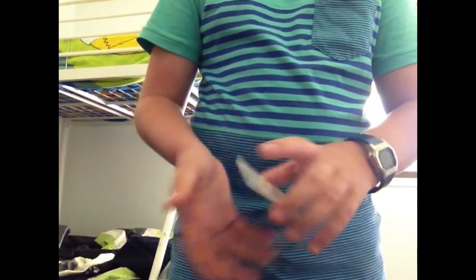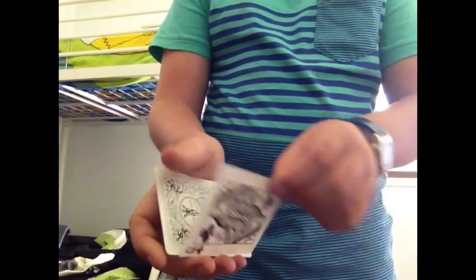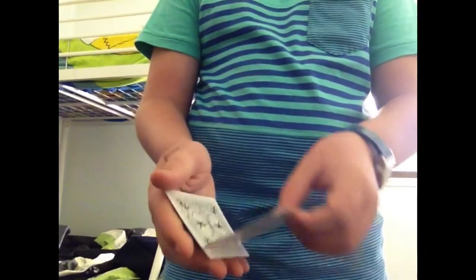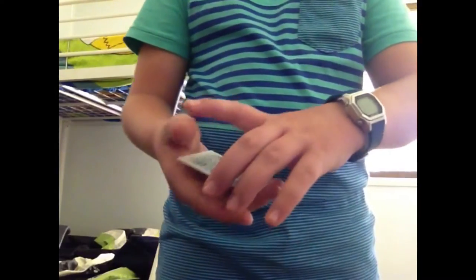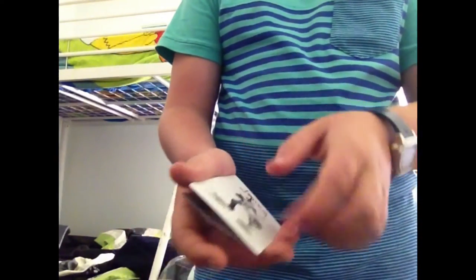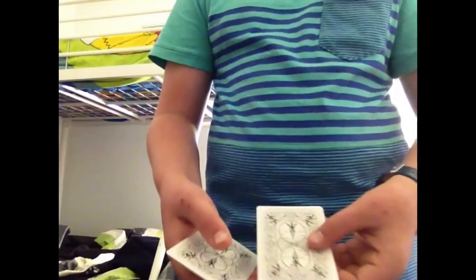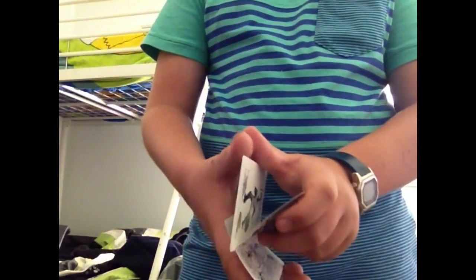The first move that you do is called the Double Lift. So what you do is you come over and they think you're actually picking up one card, but what's actually happening is you're picking up two cards, so that makes them think that this is one card when in actual fact it's two cards. To do a Double Lift, you just riffle your finger down the side of the cards and get that Double Lift. And you say, look, we have a Joker.